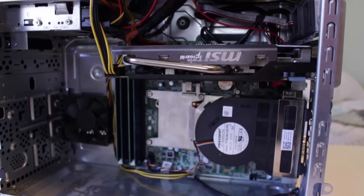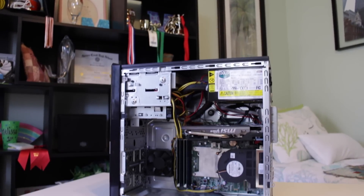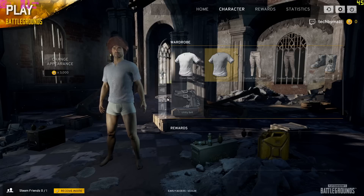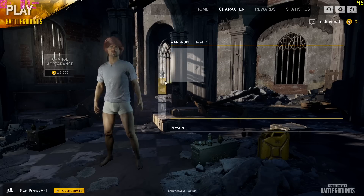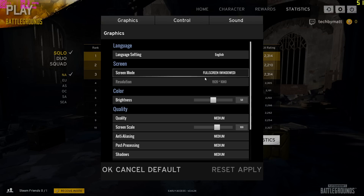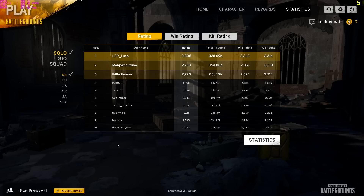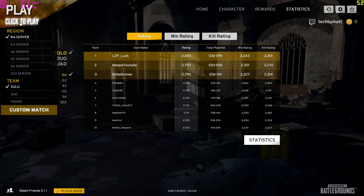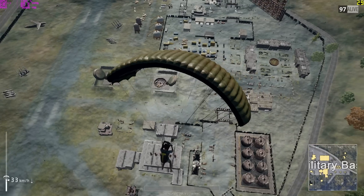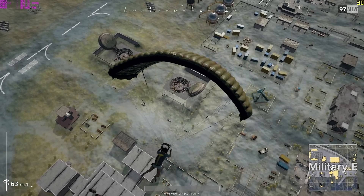Overall for $100 I put together a very capable machine that I'm pretty proud of. Downloading and loading up PUBG, I wasn't met with any messages saying my system doesn't meet the minimum requirements, so I proceeded into the menu and looked to see what settings it defaulted me to, which was medium. I hadn't played this game before testing, so I just left it at the medium preset and loaded into a game. I quickly began to realize that at 1080p medium settings the system was not providing a playable experience — it produced an average of 32 FPS with a low of 14, meaning there were frequent drops into the 20s.